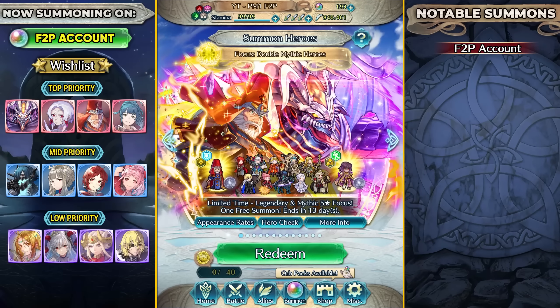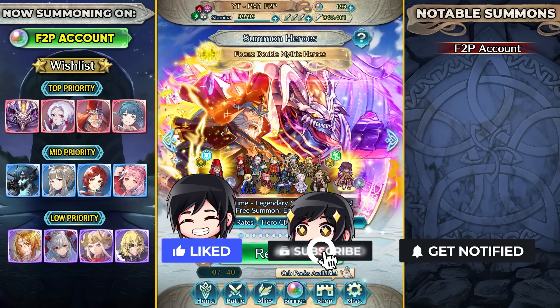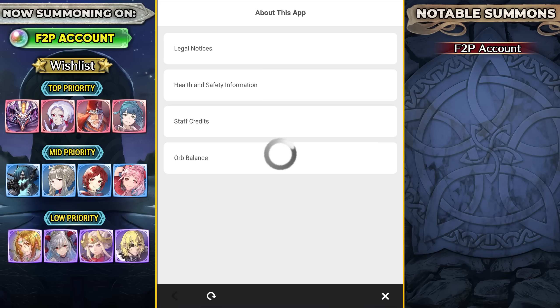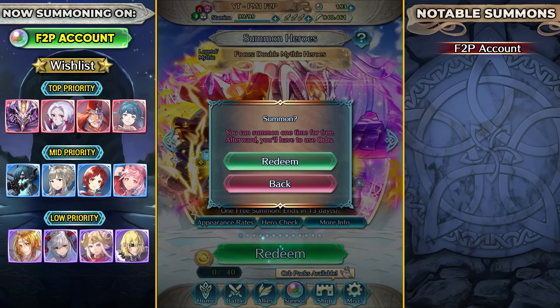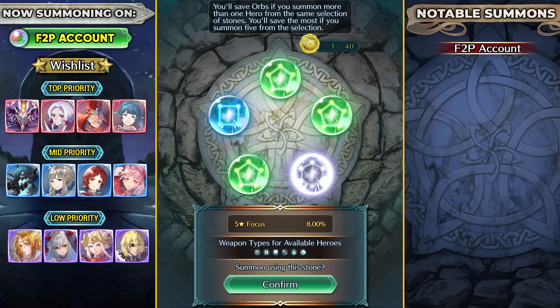What's up guys, I'm PhoenixMaster1 and welcome to another summoning session. This time I'm going to be summoning from my free-to-play account on the Formortis and Gotoh banner. I've actually saved up a lot of orbs here, almost 200 free-to-play orbs. I tried to get Arvel really hard last time, spent over 320 free-to-play orbs and was not able to get them. But this time Arvel is color sharing with Formortis and Gotoh, so I'm really hoping I can get both. I'm going to be sniping on the colorless stones and also the red stones.